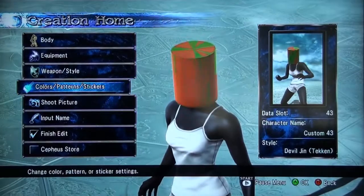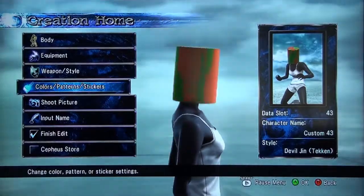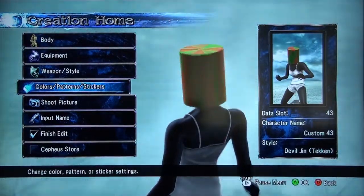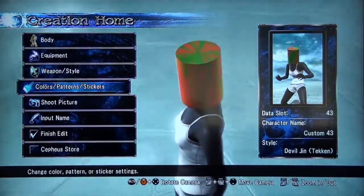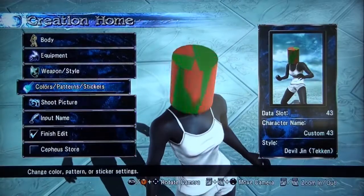That is how you make a spinning cylinder prop, at least for the head. Like I said, this works with any part of the body as long as you adjust it properly. I'll make another video showing how to do the square one on a male character.